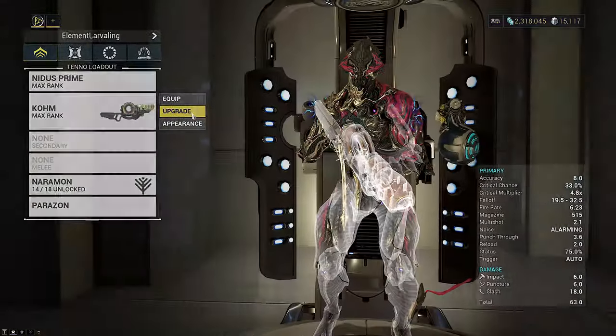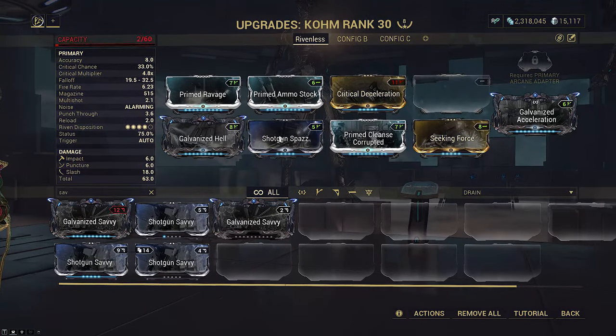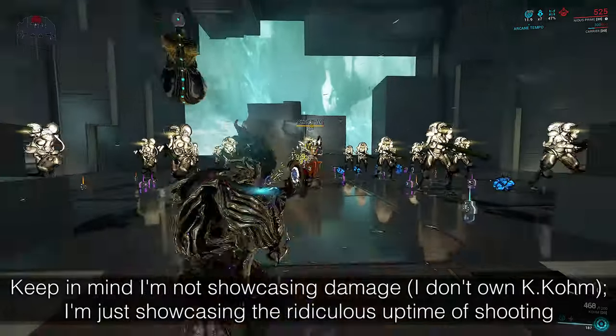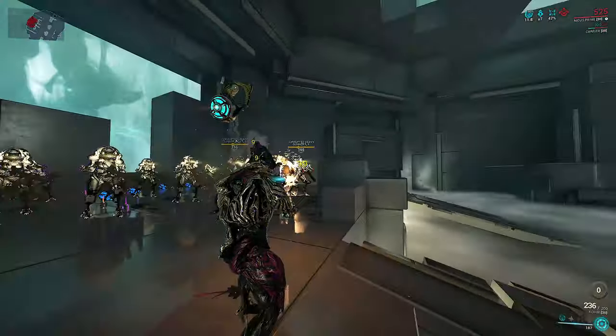It has zero problems with DPS, so I would recommend running Ammo Case Carrier and optionally a Scavenger aura. With Primed Ammo Stock the Kuva variant reaches 439 rounds in the mag. I would strongly recommend running Arcane Tempo with Comb as well — this gives you the option to drop Shotgun Spaz if you want to fit Galvanized Savvy for more damage and push status up to 216 for slash, which is actually better than Shotgun Spaz for max DPS but means it will spool up to max a bit slower even with Arcane Tempo. This is a ridiculous amount of magazine size, and you can already tell how well it handles just by watching this demo.